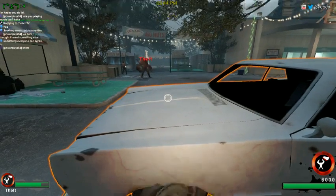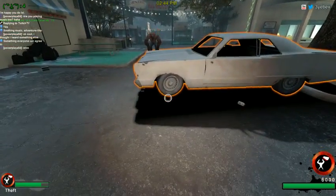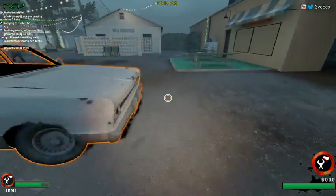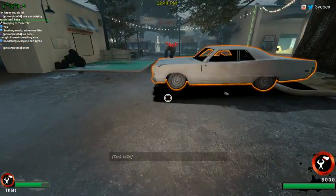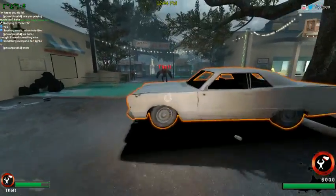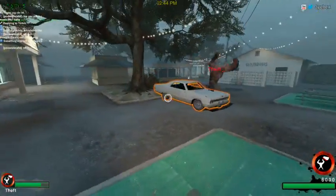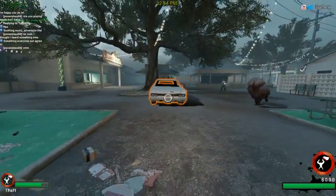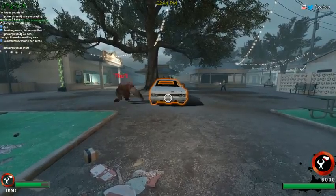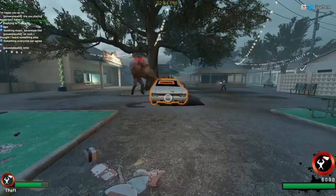This allows you to bounce or jump over props without ever getting slowed down. As the tank, let's say a survivor is trying to get away and he jumps on the hood of this car. He's going to walk over it, and if I try and chase him over the car, I get slowed down for landing on the prop. You can actually avoid this slowdown by doing a well-timed bunny hop.